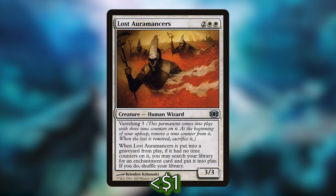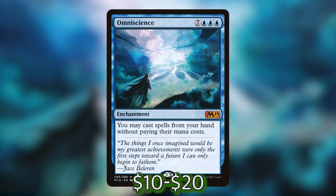If you can manage to pull that off, you can go and grab Omniscience, which is seven blue-blue-blue for an enchantment that says you may cast spells from your hand without paying their mana costs. Not super reliable, may not do anything, but it definitely sounds like a lot of fun.